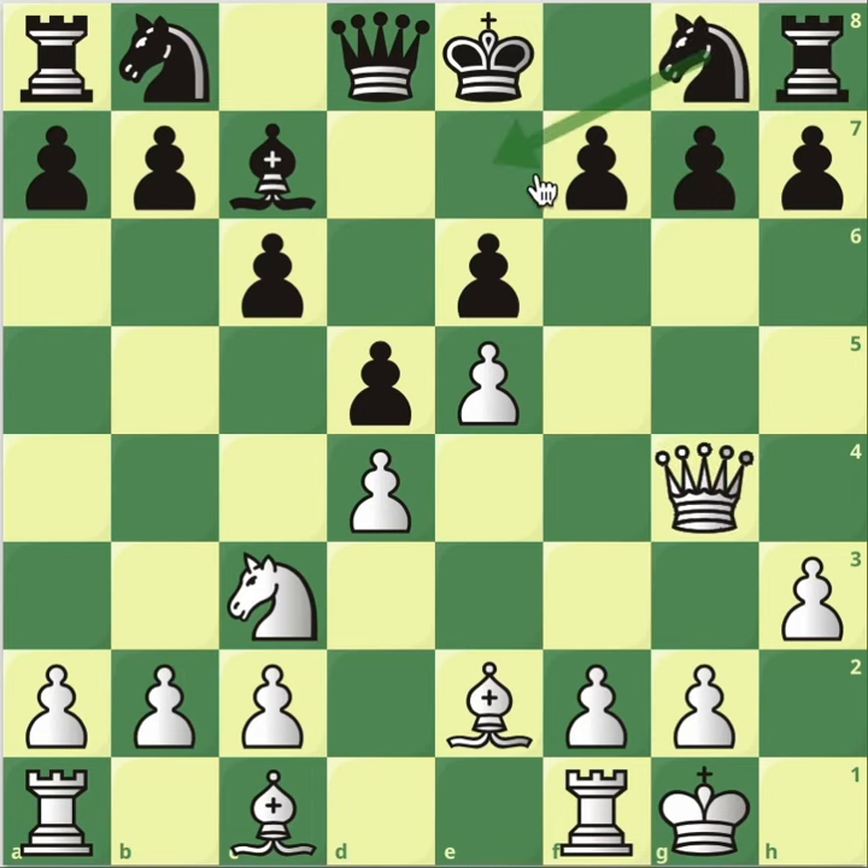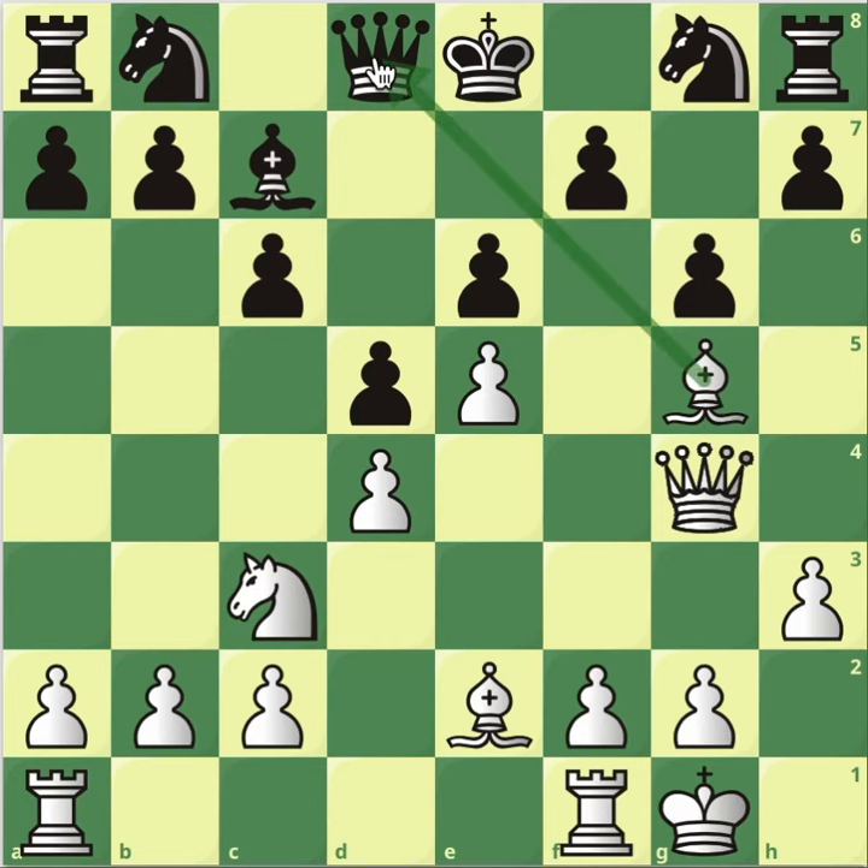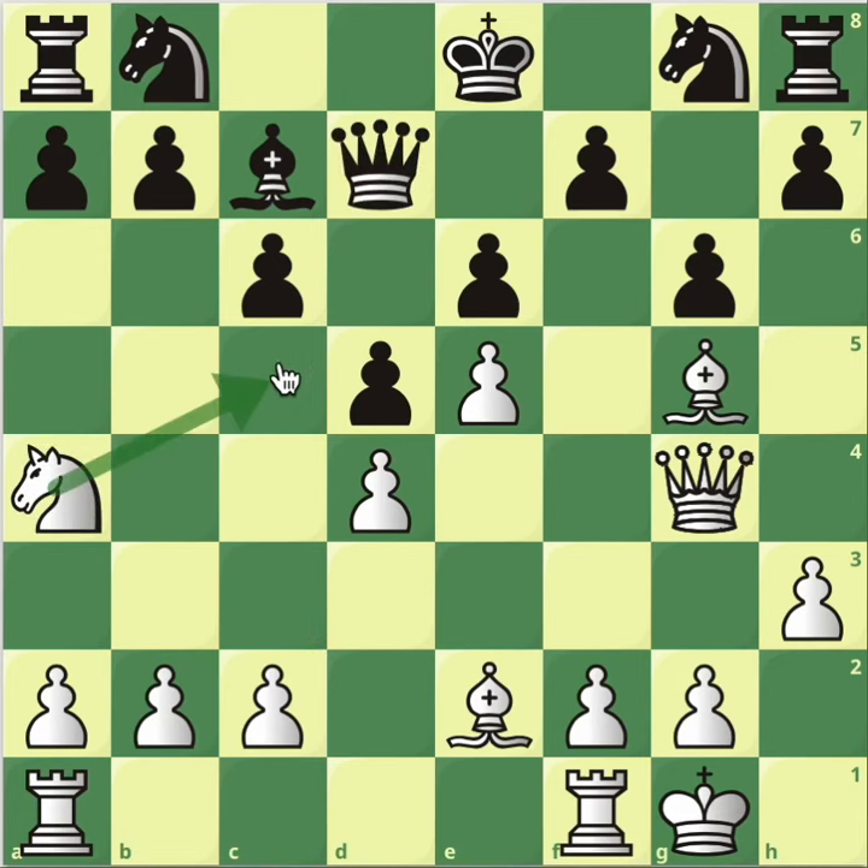So in this position, instead of knight e7 — what if g6? Very similar to what you always do in this type of position. Bishop g5, attacking the dark squares, knowing that you can't be attacked by a pawn. Queen d7. Knight a4, trying to go to c5 from where the knight will be ruling the universe.